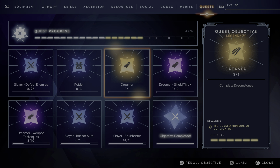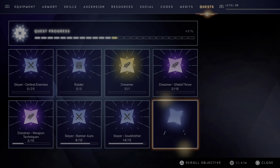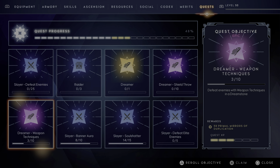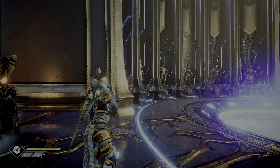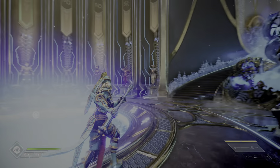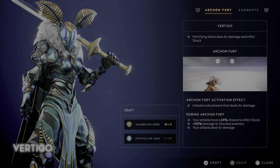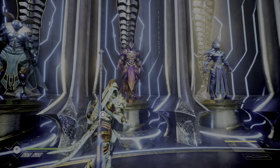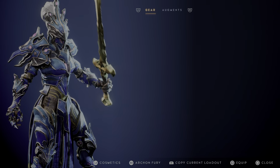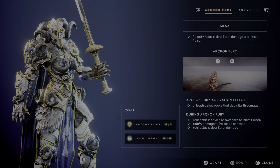It's 10, okay - so you can aim for 150 cursed mirrors of duplication, primal mirrors of duplication. This is done. Defeat enemies - 5. Let's save.